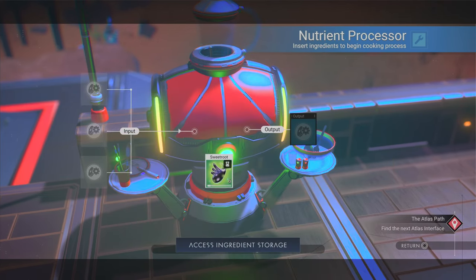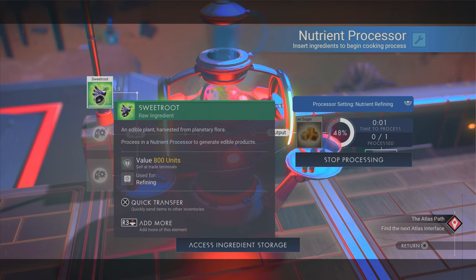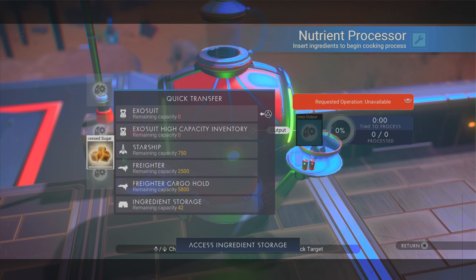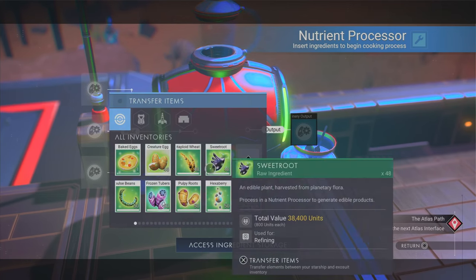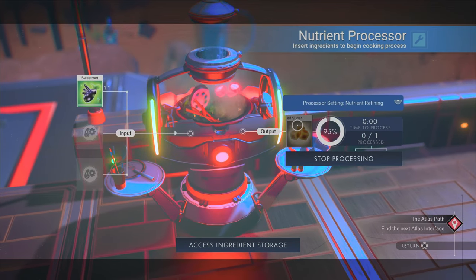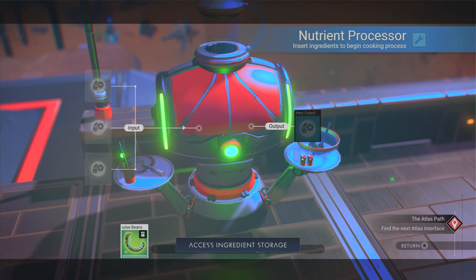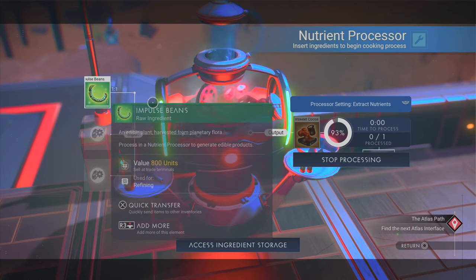So we see what we can do. Sweet root on its own — look at that, I'm making sugar. Can we make anything from the sugar? Nothing from the sugar alone. How about the impulsive beans? See what that does — a bit of sweet cocoa.